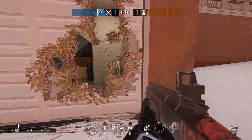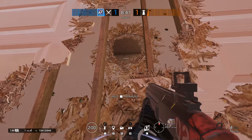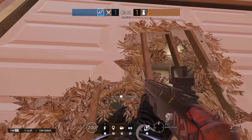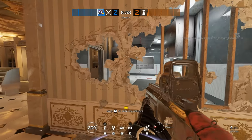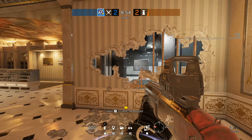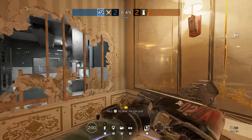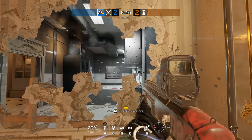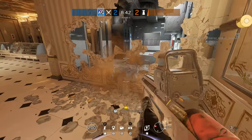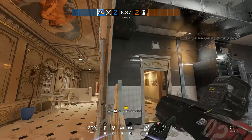The problem with this system was that, because of the random spread of the pellets, it was possible that you would shoot out a soft wall but the studs could remain in your way because the pellets had all managed to miss them. The new destruction system coming with Ember Rise will include a feature where when a shotgun pellet hits a wall and creates an impulse, that strike also has an area of effect that will delete any stud that is close enough, making it impossible to shoot out a wall and still have studs remain.